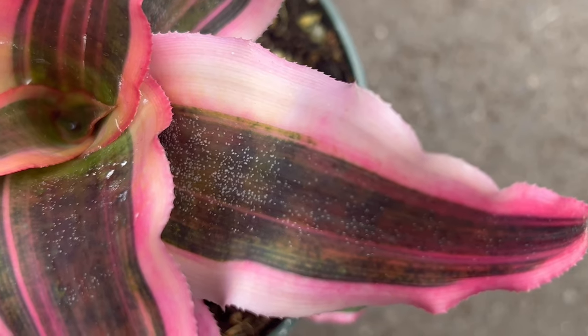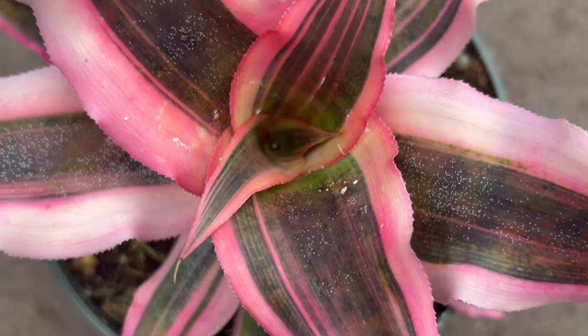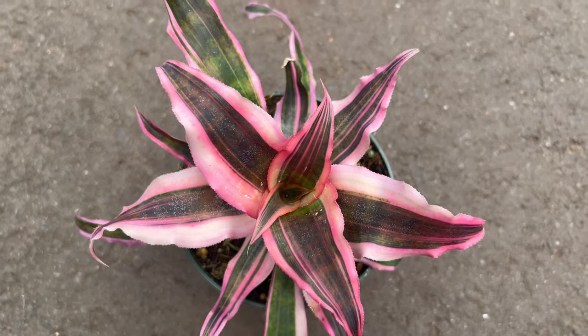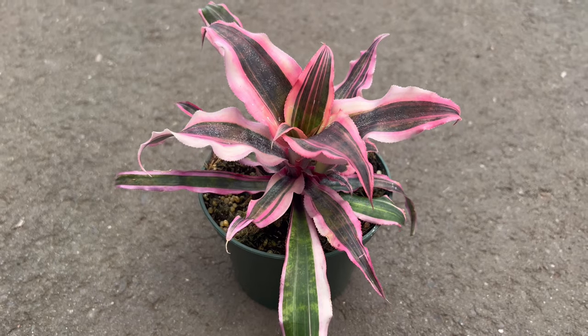An interesting behavior of Red Baron is its ability to reproduce through offsets, or pups, that grow at the base of the mother plant. These can be separated and replanted to grow new plants. Additionally, the plant's color intensity can change with varying light conditions, becoming more vibrant and brighter in stronger light.